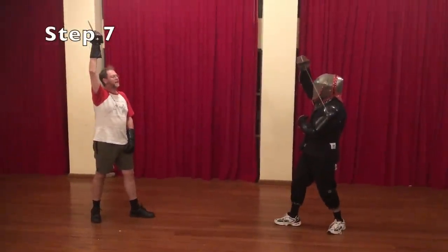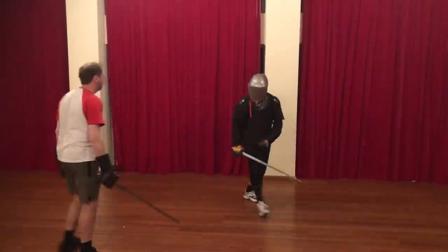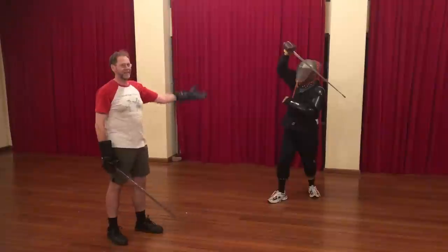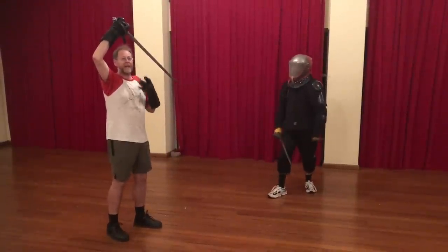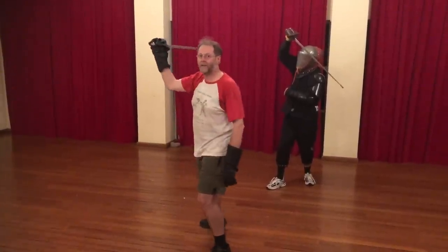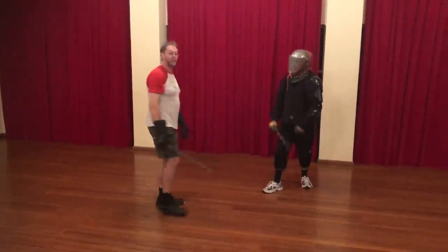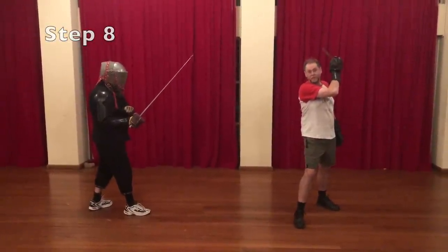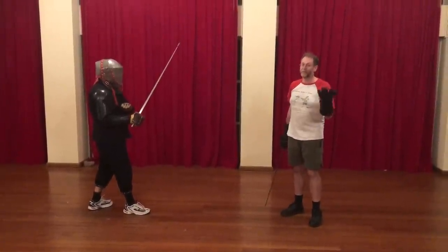Cut number three is useful because Simon's guard has drifted up towards St. George's because his gear makes that uncomfortable — and people do this. When this happens, this rising cut from the right can take advantage of that gap and come up underneath the sword and into the wrist. This rising cut finishes in the position which Silver calls the Montante. He only barely mentions it, but fortunately Swetnam tells us more about it — it is a thrust in the manner of an Imbrocata, specifically made stepping forward with the left leg.